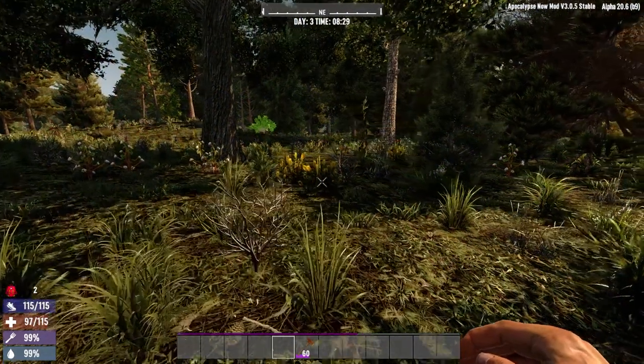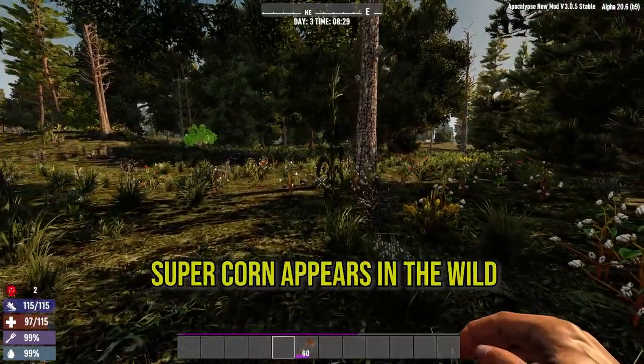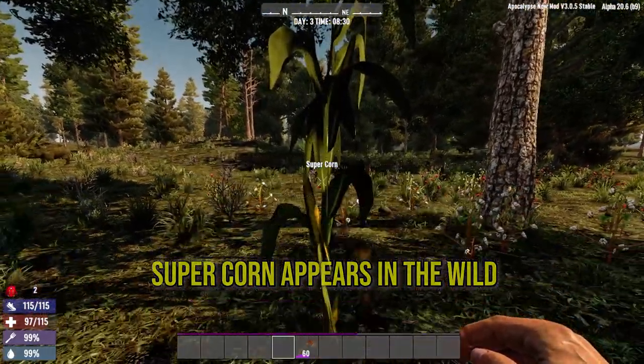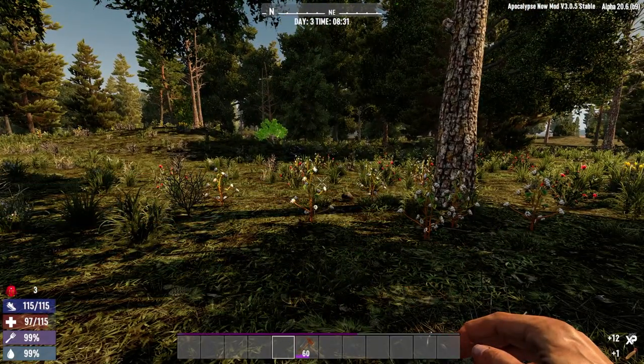Also, to help players with their Supercorn fetish, we have Supercorn appearing in the wild as a rare crop. It can be very rare to find Supercorn in Apocalypse Now, so this is hopefully going to help those that require it.